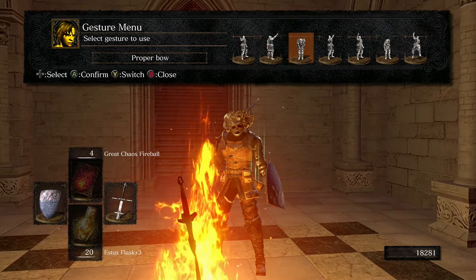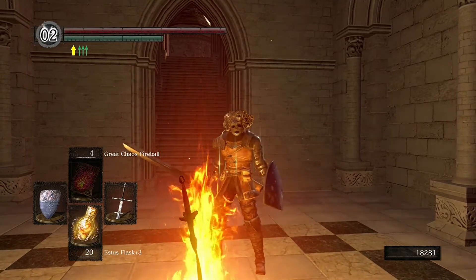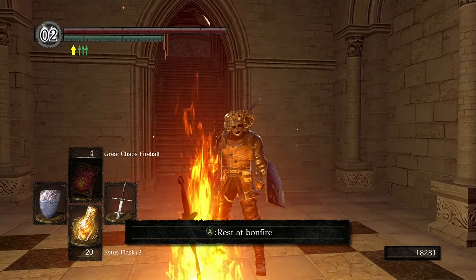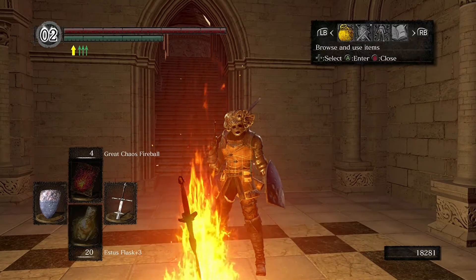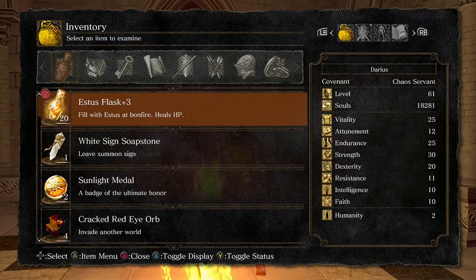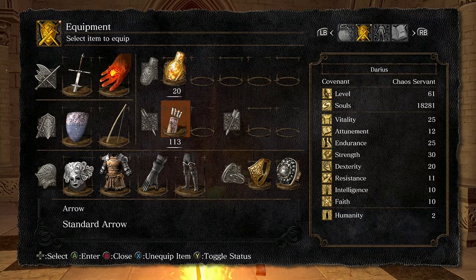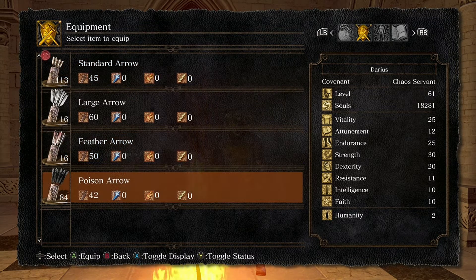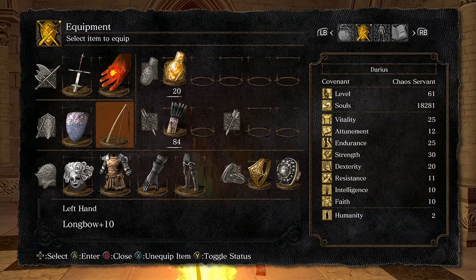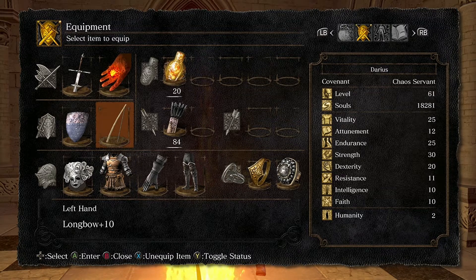Welcome back to the Bonfire Chronicles. Today we're going to try to make our way into the palace. I'm going to make some changes to my equipment load first — I'm going to get rid of the regular arrows and switch to poison arrows. Beyond that, I think everything else looks about right.